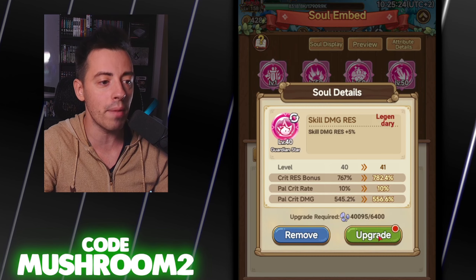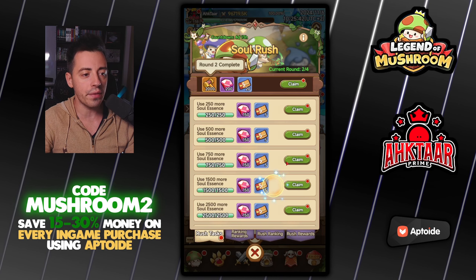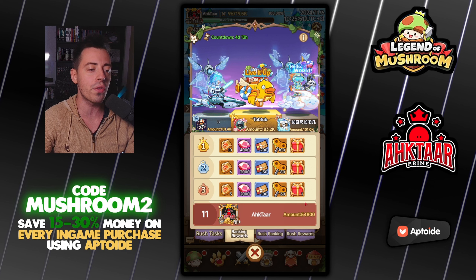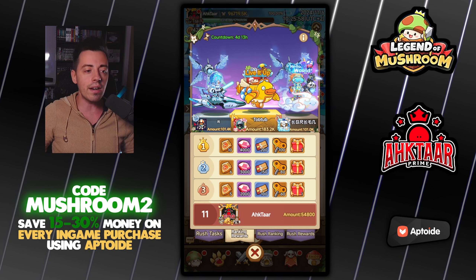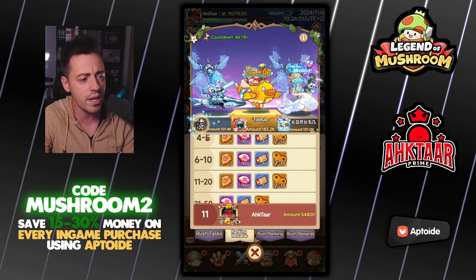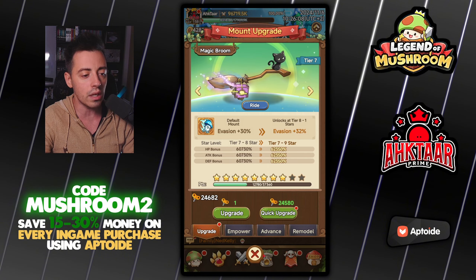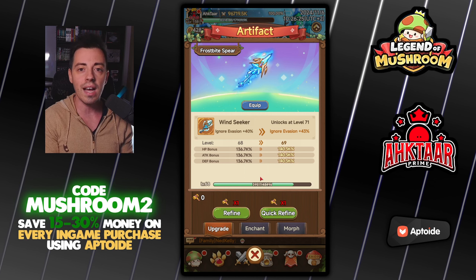I also want to upgrade my crit resistance. Now if I go into the solo rush event and check what I can get — 8,000 hammers as always. I have 54,000 currently; 183,000 for top 1, 100,000 for top 2 and 3. I don't care about that ranking anymore — in the top 20 I think I'll get two and that's enough for me. Let's check my hammer: I have 9,000 extra hammers but I can't upgrade, because to reach level 69 I'm gonna need 48,000 in total. Crazy amount of hammers needed, but the stats are really really nice.